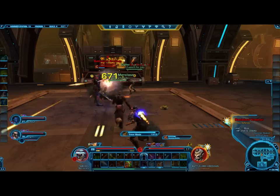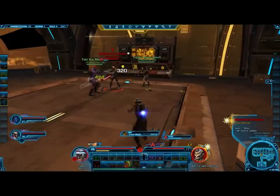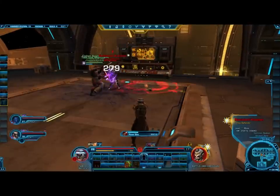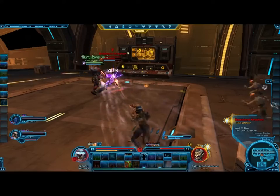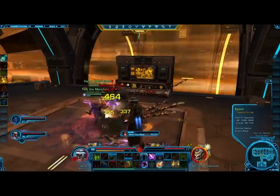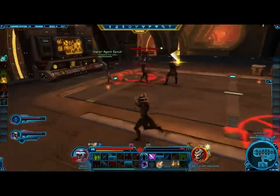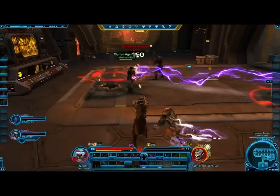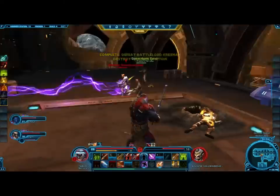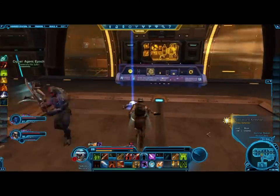Alright, coming up is the final boss. There wasn't anything really too technical about it. He will drop little red mines on the ground — you need to avoid them as they will knock you down. Adds will also spawn, so kill the adds and avoid the mines, then kill the boss. Nothing overly complicated — don't stand in bad stuff, kill the adds, and that's the end of the boss. You'll get your opportunity to finish Hammer Station.